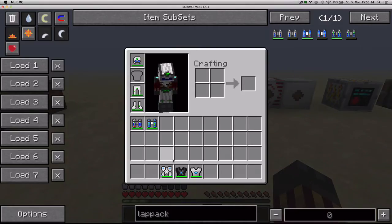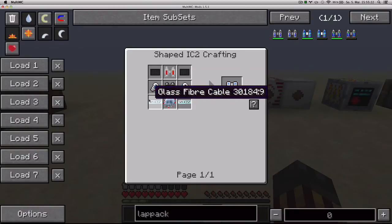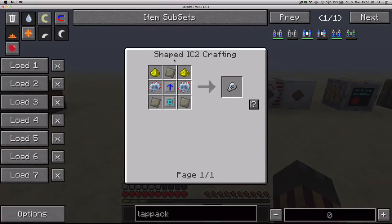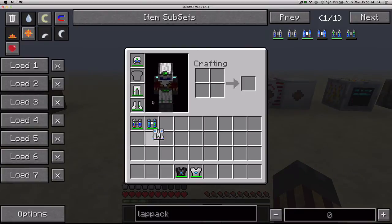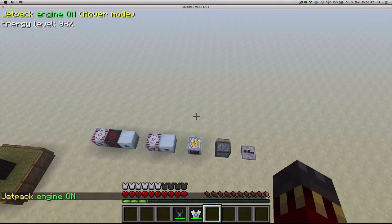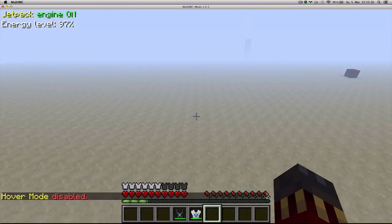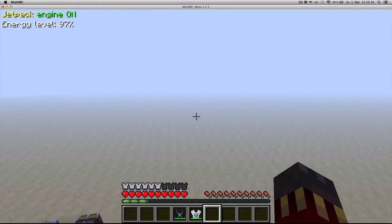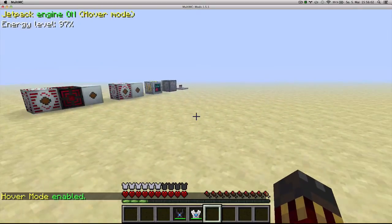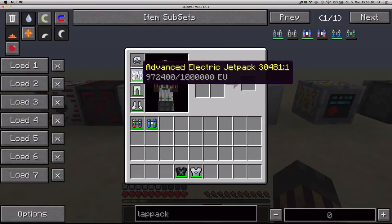Next up we've got an upgraded version of the regular electric jetpack: the Advanced Electric Jetpack. You craft it with 2 carbon plates, 2 glass fiber cables, 1 advanced circuit, 1 normal electric jetpack, 1 advanced lab pack and 2 engine boosters. You can equip it in your chest slot and activate it with F. It has a hover mode, and with the switch key you can change it to regular mode where you can fly super fast up or down. It additionally has a boost mode which you can use with Control, but it will consume 5 times more energy in this mode. By default it consumes 30–50% more energy than the regular jetpack, but it can hold up to 1,000,000 EU.